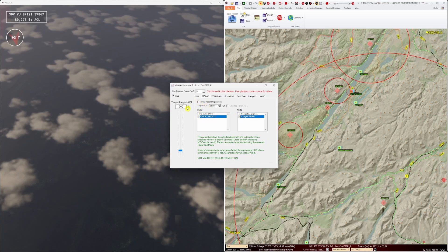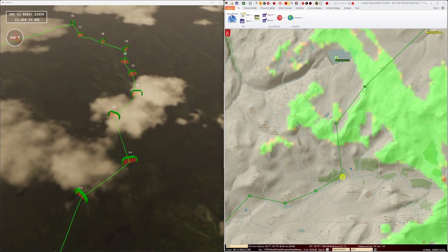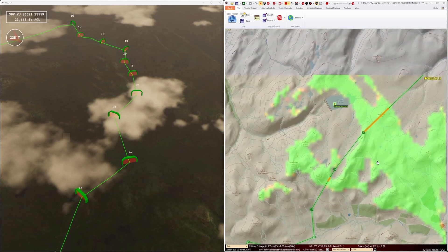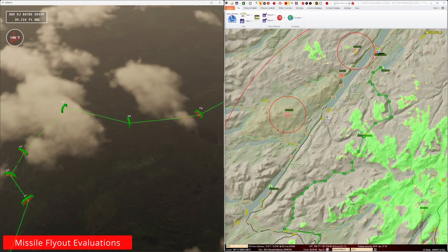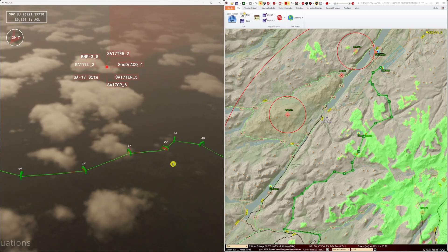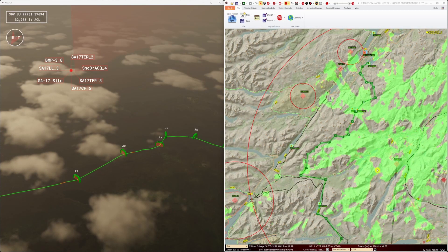We can combine this by running the mission rehearsal tool on the SA-17 site to re-show its radar propagation plot. We can get as close as we need and make more refined adjustments to make the route safer from the SA-17 site. I could re-plan that route so that it went closer to the loch, but as we don't know the locations of those ZSU-234s at the time of our mission start and they're deemed to be highly mobile, I've decided to stick with the current route as it stands.